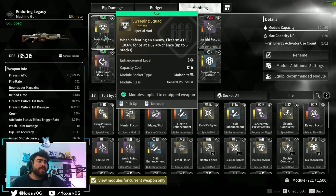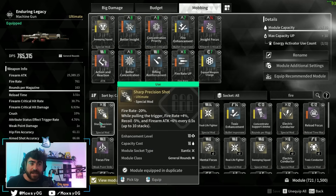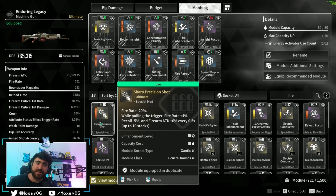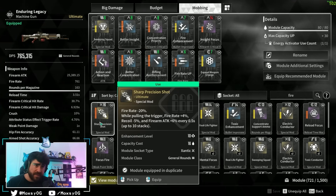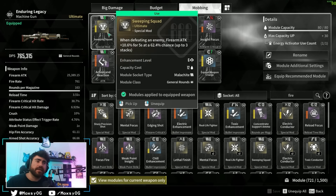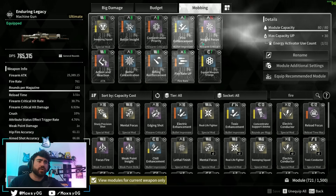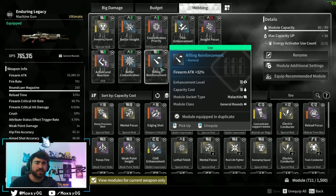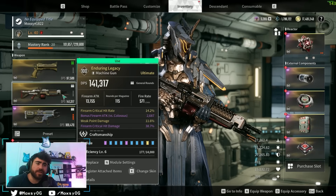For the mobbing build, it's pretty much the same except we use Sweeping Squad instead of Sharp Precision Shot. Sharp Precision Shot is a detriment in mobbing because every time you let go of the trigger, you start back up with lower fire rate. With Sweeping Squad, defeating enemies gives you a chance to gain more damage. For mobbing we don't go for as much weak point damage so we can just aim wherever we want and deal ridiculous amounts of damage.